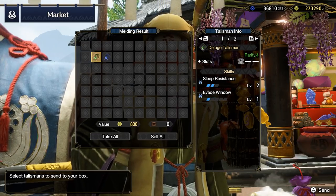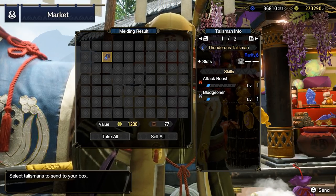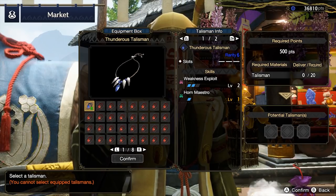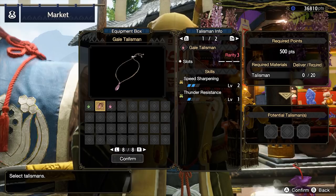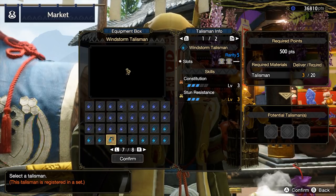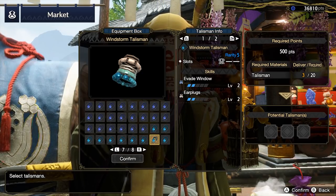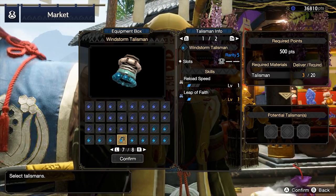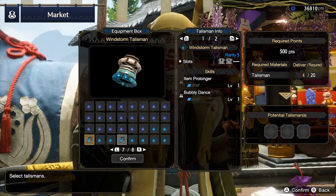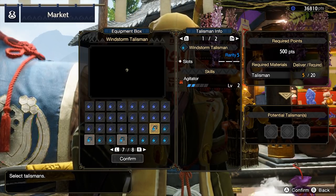Just equip whatever Talisman you have that best fits into your build. It's recommended not to waste too many monster materials melding Talismans early game, as you're better off building the equipment you want first, then using any leftovers for melding. Try your luck at the melder a few times and then come back periodically. Do NOT waste your time gambling for the perfect Talisman at the start of high rank — there's plenty of time for that later.